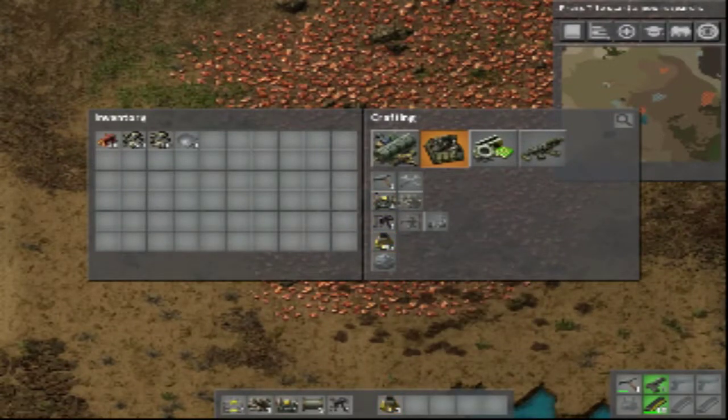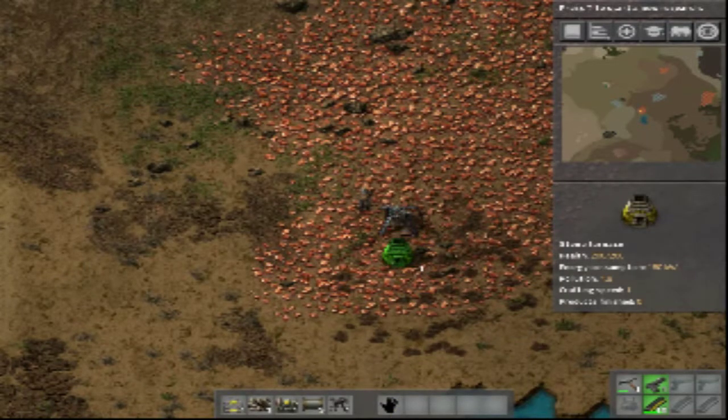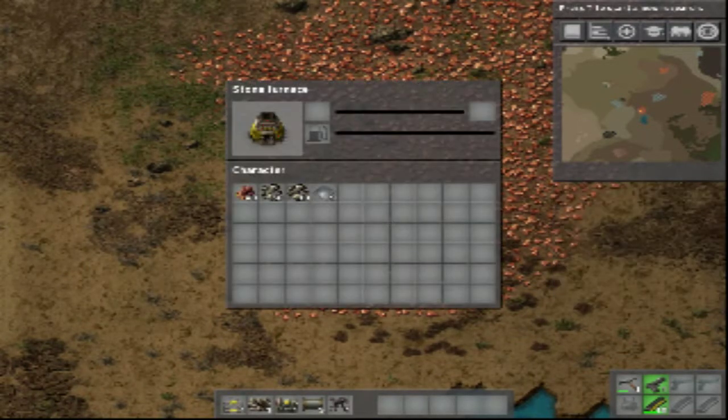We have a good bit of steel. Let's make one of this. I don't even know if it's finished. Let's put that at 20-20.